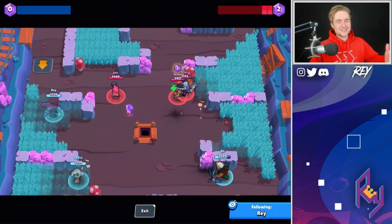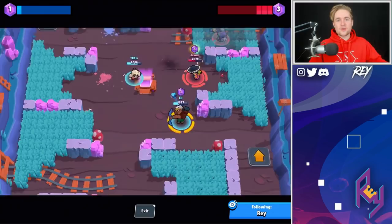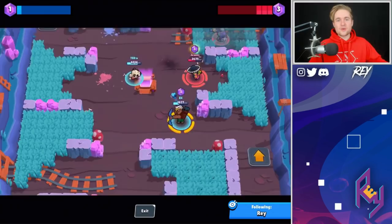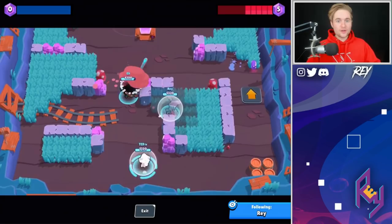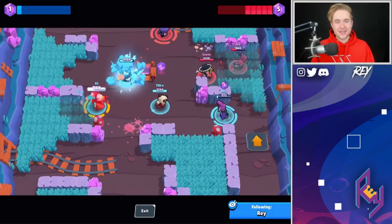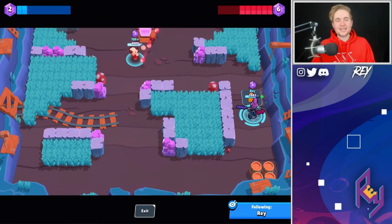Those are my tips for today's video. There are plenty more I could share, but those are generally the ones I practice with Mortis that have gotten me to where I am. I don't consider myself the best Mortis in the world, but I feel fairly proficient at high-level gameplay with him. Hopefully these tips helped you out. He's a pretty difficult brawler to get down, but once you do, he's incredibly fun to play. For the remainder of the video, we're hopping into some Mortis gameplay on Showdown and then Hard Rock Mine.